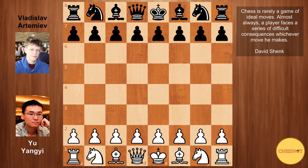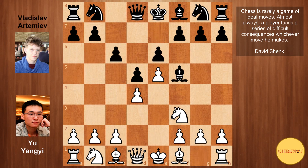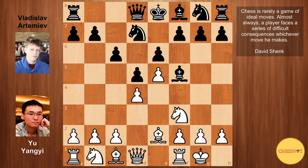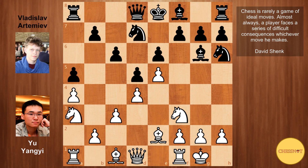Yu Yangyi had the white pieces and he opened with e4. Artemiev played the Caro-Kann defence. We have d4, d5, e5 — the advanced variation — Bf5, Nf3, e6, Be2, Nd7, white castled, Bg6, vacating the f5 square for a knight, c3, Nh6, a4, black responded with a5, and Na3.